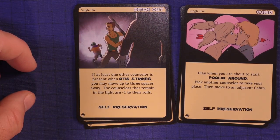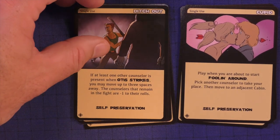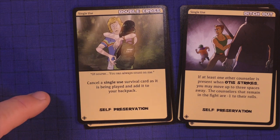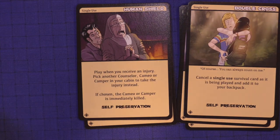When Otis strikes, you may move up to three spaces away; the counselor remains in a fight with minus one to their rolls. Another card lets you cancel a single-use survival card as if it's being played and add it to your backpack. Play when you receive an injury: pick another counselor, cameo, or camper in your cabin to take the injury instead.